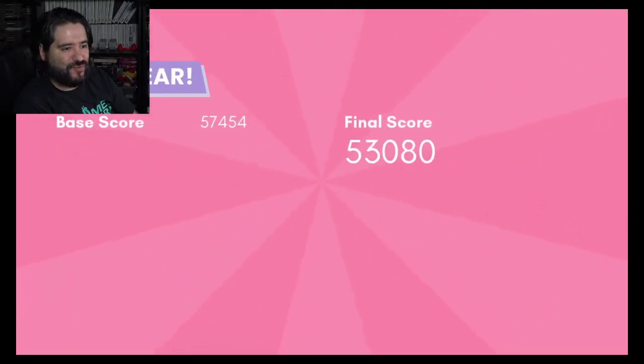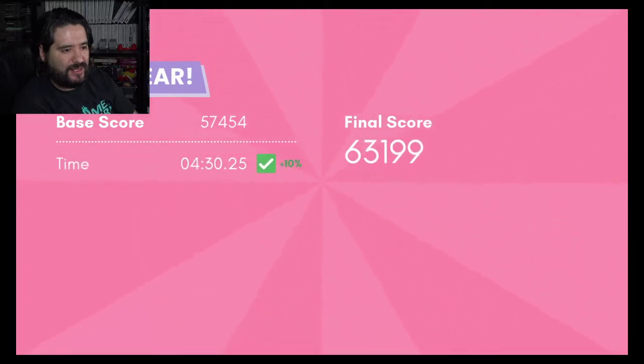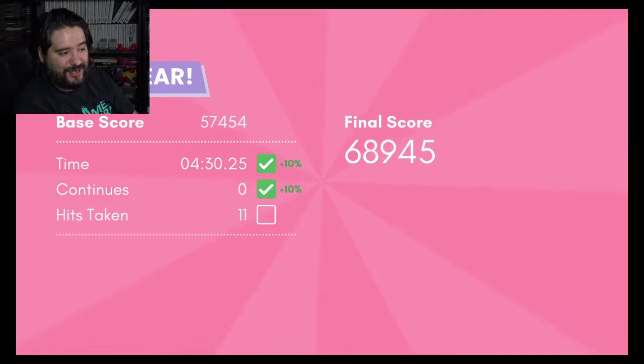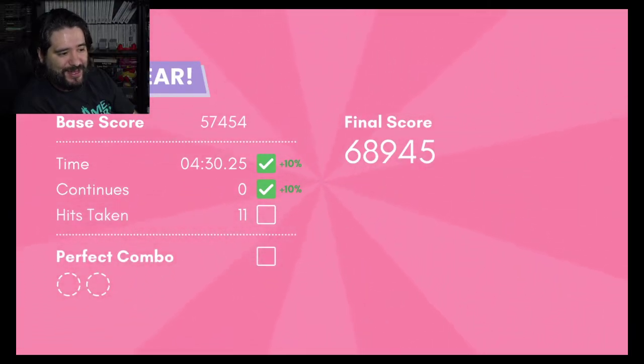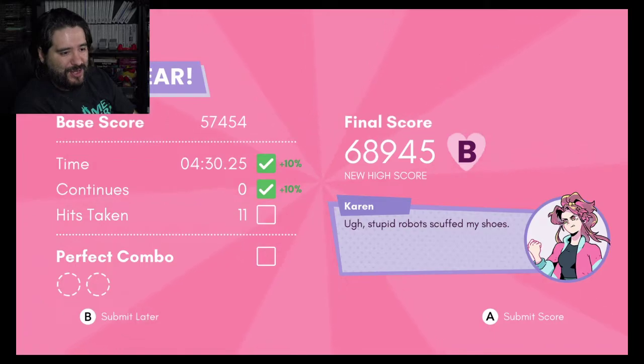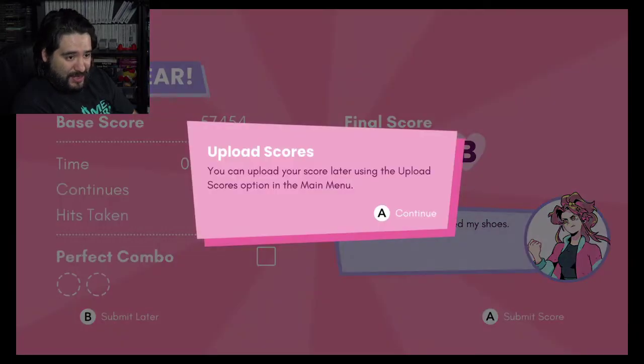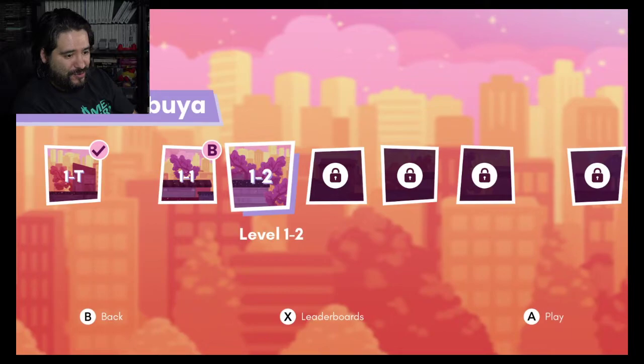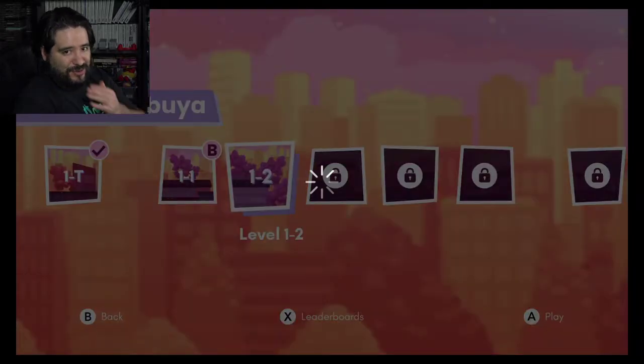Level 1-1. Let's see what I got — time, 10% continues, not bad. You can see the hits taken — I took 11 hits there. Didn't get the perfect combo, but that's my new high score. Her name is Karen and she goes 'Oh, stupid robots scuffed my shoes.' And you can actually submit and upload your score — wow, that's actually really cool. There are leaderboards, let's take a look at them.